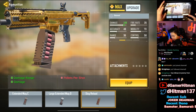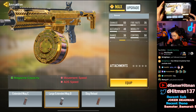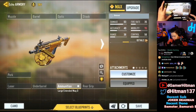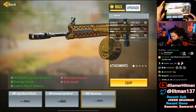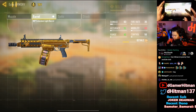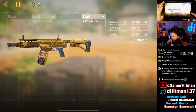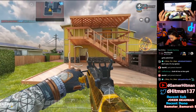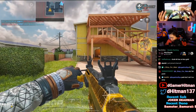Adding ammo to the Echo makes it very nice — except for the slug round, don't use the Echo slug round, you'll regret it. The barrel extends it which is always nice, and the stock — I wouldn't run no stock, but Stalker Stock is not bad if you want the ADS speed. Scope in, reload — that's pretty cool. I kind of like the base mag a little better, but that's just me.